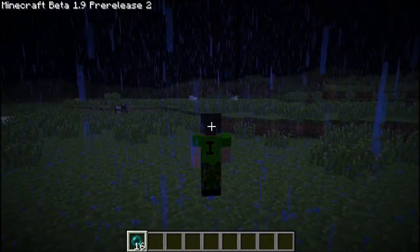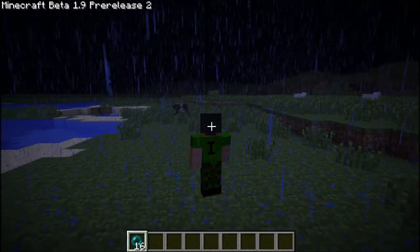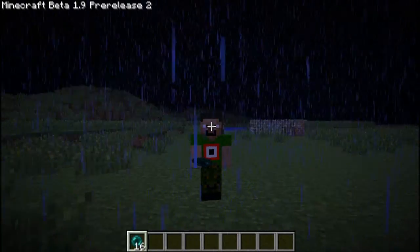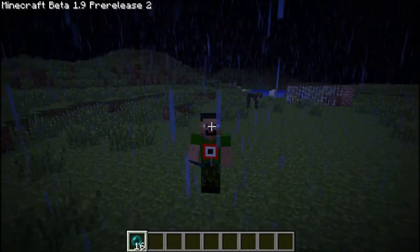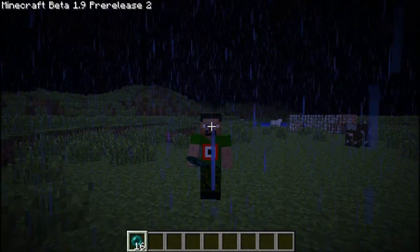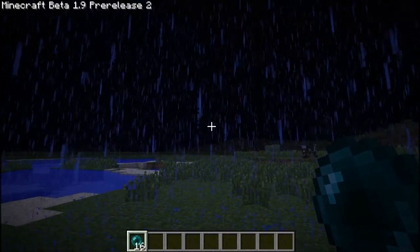One more thing: when you press F5 you've always seen the back of your player, but now if you press F5 again you see the front of yourself. This is the front of me — I have a goatee beard, camouflage trousers, and a kind of army design with a mark in the middle. So that's how you can now see yourself from the front.